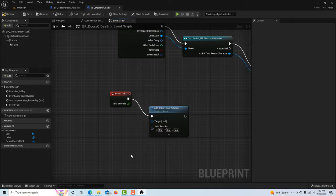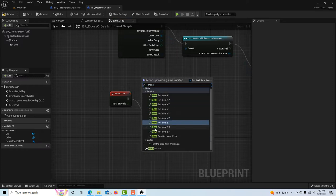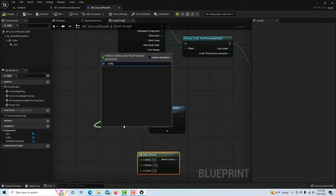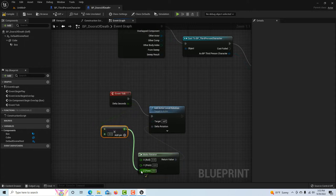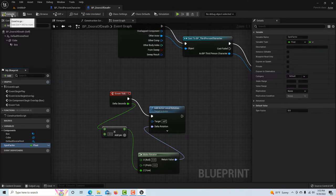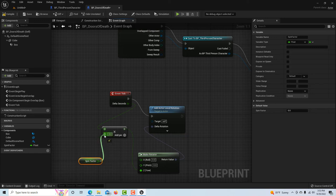Drag off of Delta Rotation and search for Make Rotator — this is about making our doors rotate. We're going to make them rotate along the Z axis, which is the up/down axis. Drag off of that and search for Multiply, then plug it into the Z axis. To customize the speed for each door instance, we need a variable. Click the plus to add a variable and call it Spin Factor, set it to a Float.